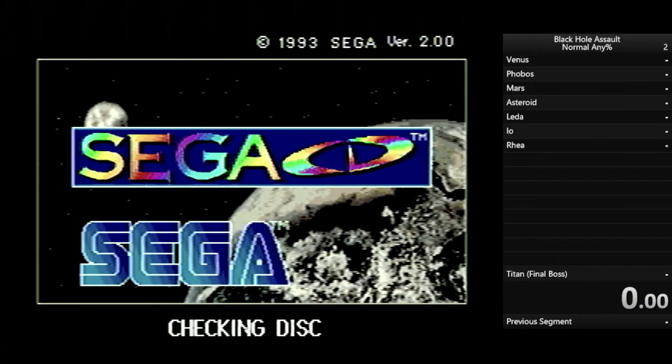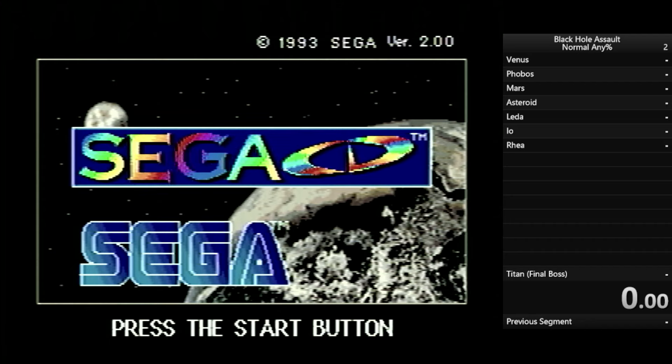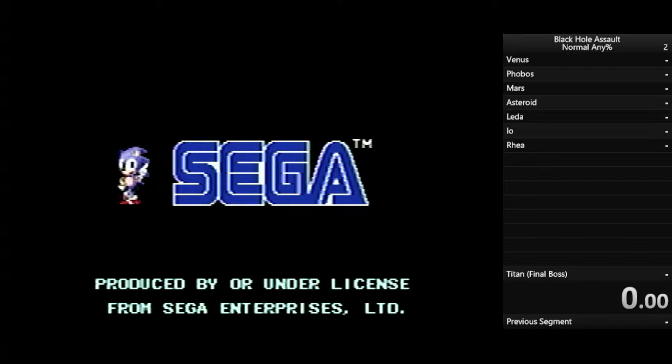Alright, this is my speedrun of Black Hole Assault for the Sega CD. I am going to be commentating over this — I did this run about a few hours ago. I want to explain some aspects of the game, like how the game works and how to speedrun it. Even though, just from watching this, you can get a good idea of how simple the speedrun is in general.